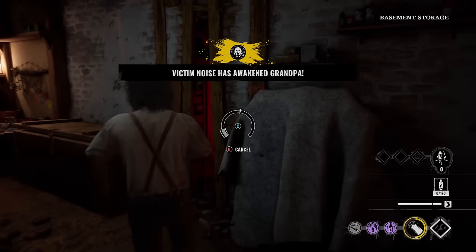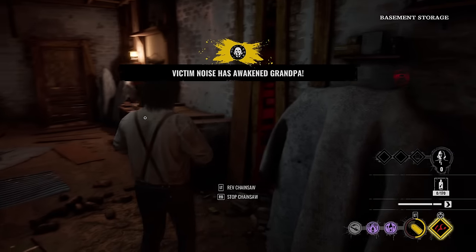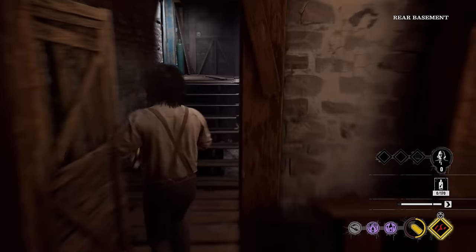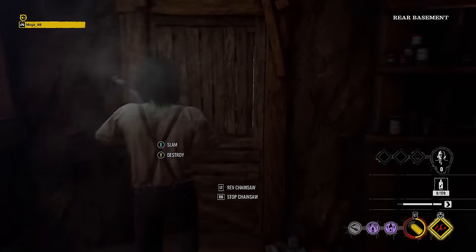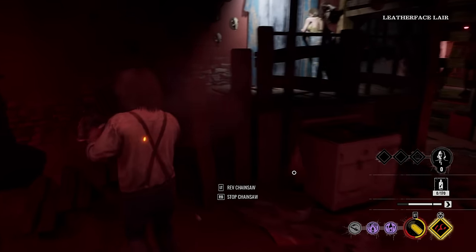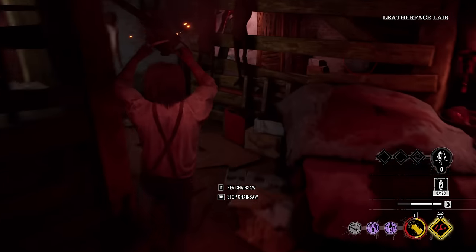All right, here we go — Leather Boy. Underneath the family house map, they already woke up Grandpa. I'm not going to destroy the doors because we're immune to door stuns, so we don't have to. Yo, it's a Julie, baby. Where are you going, Julie? I fumbled — oh, she fumbled.